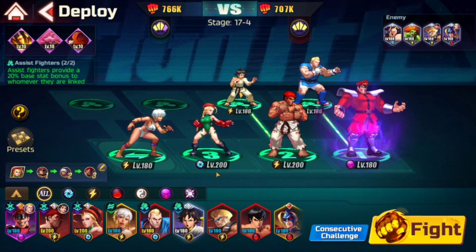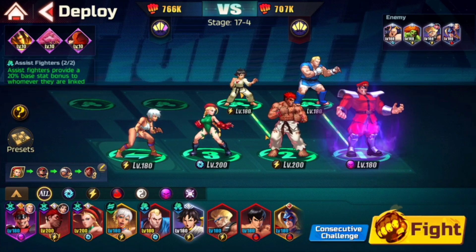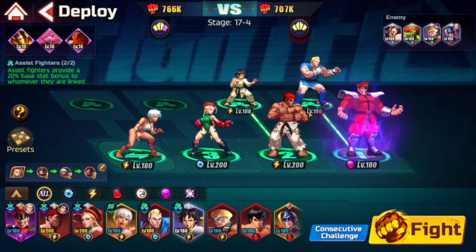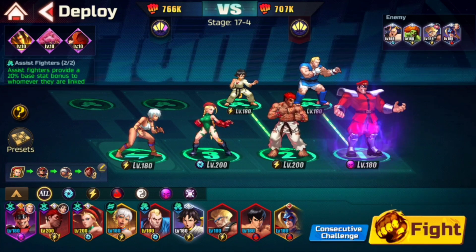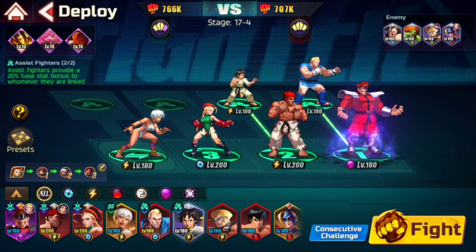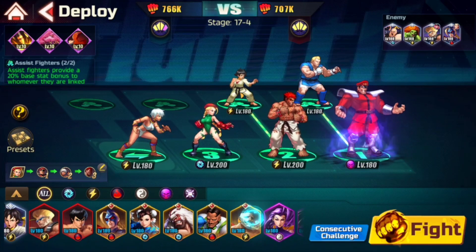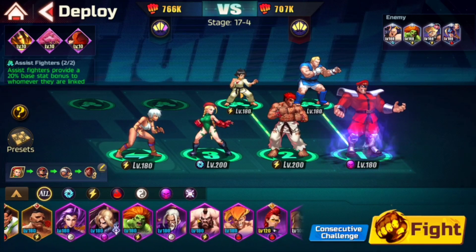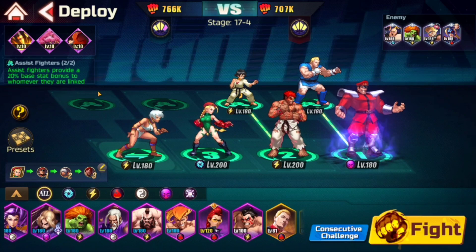Beast Zangief is a balanced unit — he's not a tank, he's not a pure DPS, he's everything. Very, very strong unit. When I put him on the team instead of Bison, it took everything I had, but I ended up beating it. You primarily want tank, DPS, and support, but when you switch it up, you can actually win depending on the stage itself. It's not always where you have to rock the same team composition — depending on the enemies you face, you might actually have to bring in someone you never thought you would use, like Blanca, regular Zangief, maybe Sea Viper, E. Honda. You might have to bring in units that are better for certain stages than others.